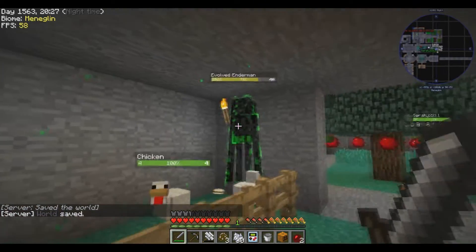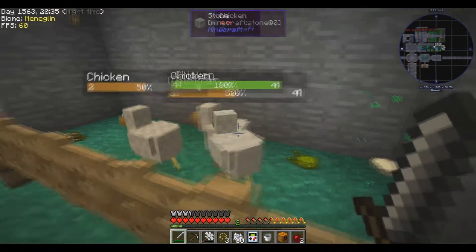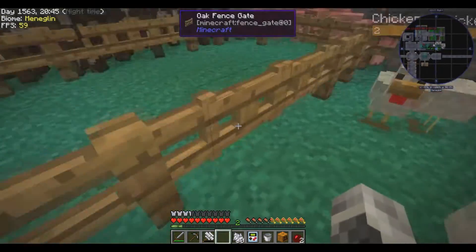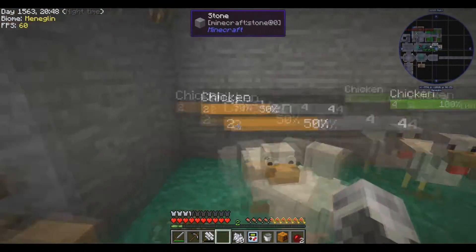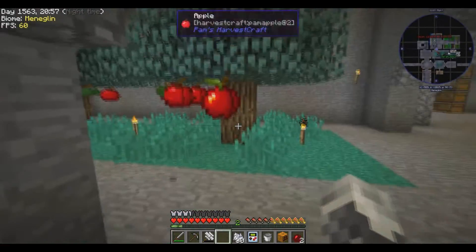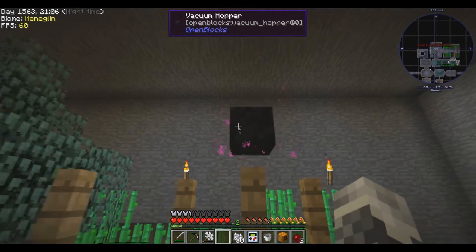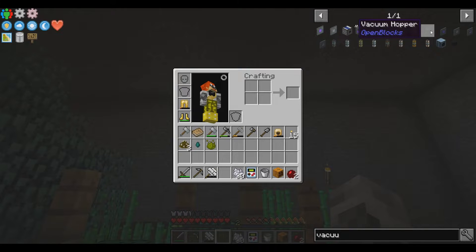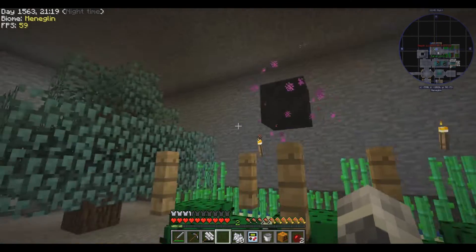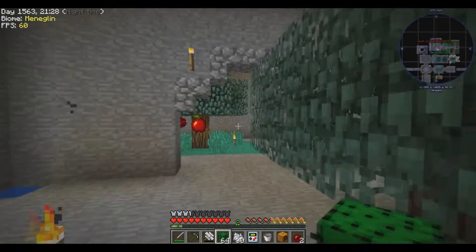You can get the cactus farm going with a vacuum hopper, which needs eye vendor obsidian. You can get blaze powder from sifting sand dust. And we have two stacks of cactus. Nice.